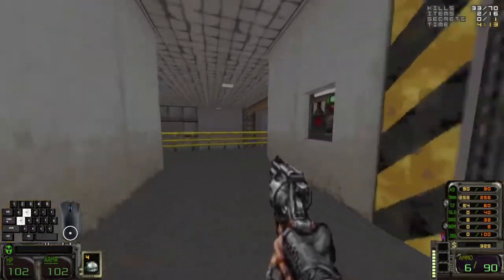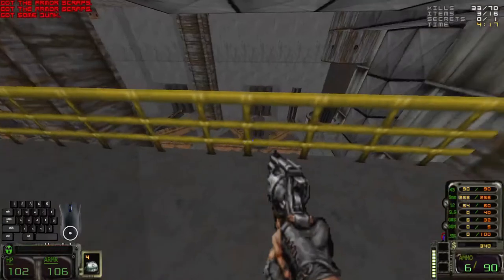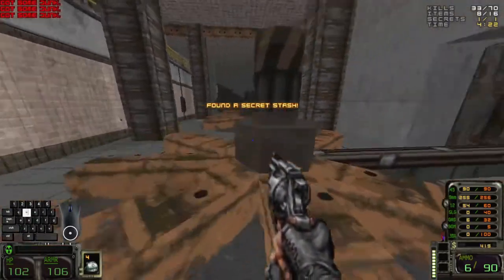This door just leads back to here — a little shortcut. Go ahead and grab some goodies. And before I forget — the secret. Four pieces of junk.